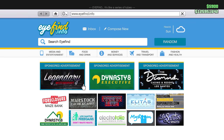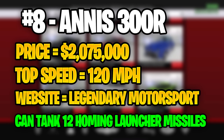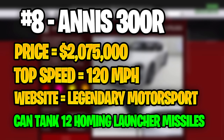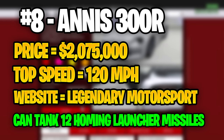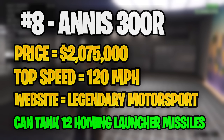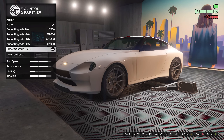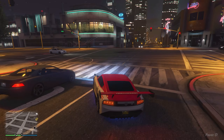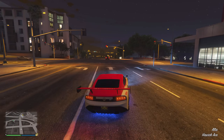Taking the number 8 spot, we have the Anis 300R. Compared to the last two vehicles, this car will be a little bit more pricey at just over $2 million. It will have a top speed of 120 miles per hour, so just a little bit faster than the Greenwood, and it can be bought from the Legendary Motorsport website. Just like the Greenwood, it will also have the armour plating, meaning it can tank 12 homing missile launchers. With the 300R being a sports car, the handling and traction is a little bit better than the Greenwood.